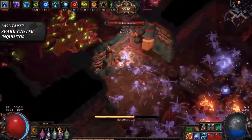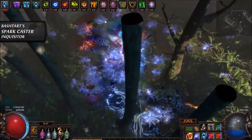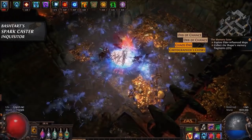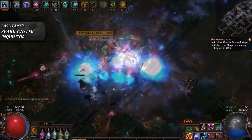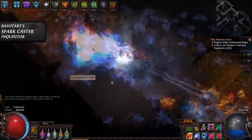Normally a spark projectile will expire once it hits an enemy; however, if you add a way of piercing, the projectiles are after a short duration able to hit the same target again, potentially giving a far higher amount of damage per cast. Before 3.6, a spark projectile could hit the same enemy again one second after the initial hit.